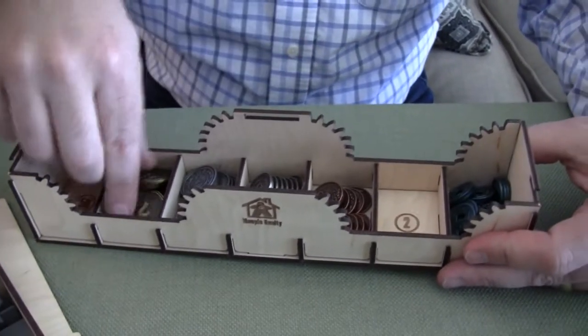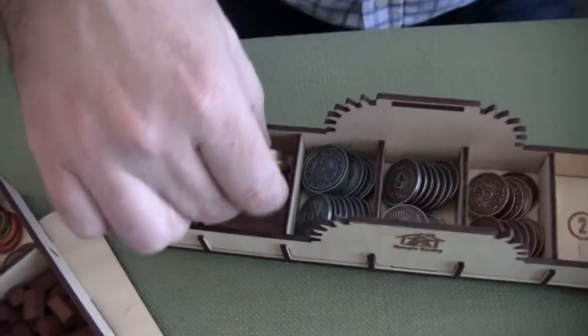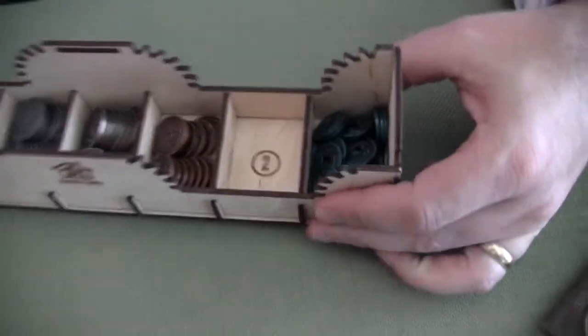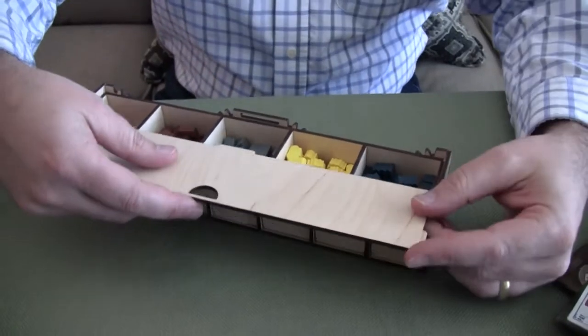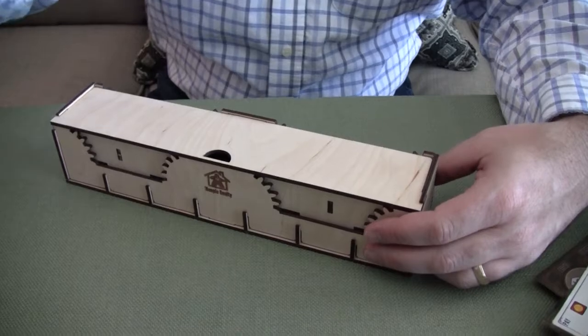There are labels showing the dollar value, so if you do get the metal coins that's a nice touch, but your regular tokens are going to work out fine. Those sit away nicely — you can set them off to the side of the board — and you've got your stacks of money all organized so you don't have big piles sitting all over the board.